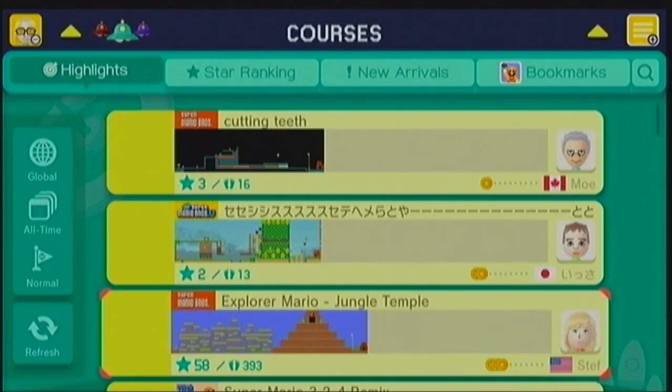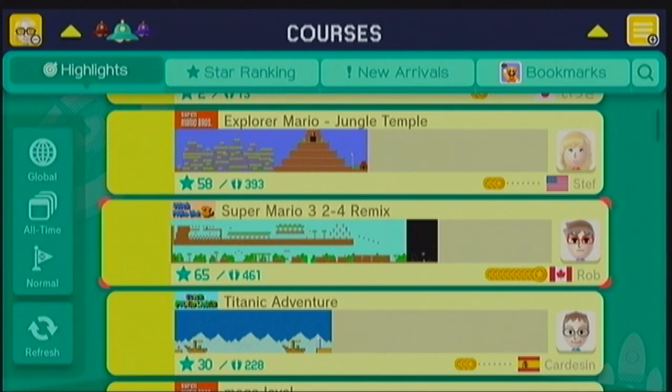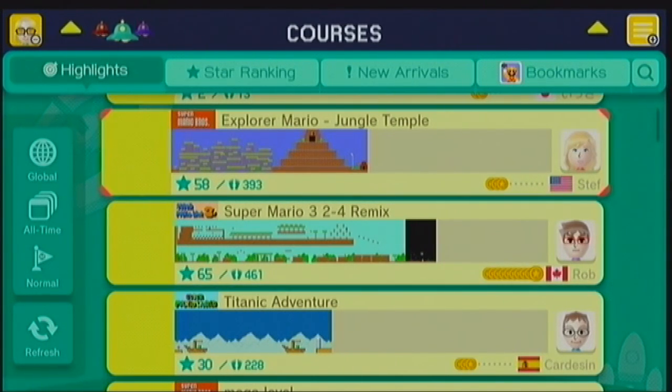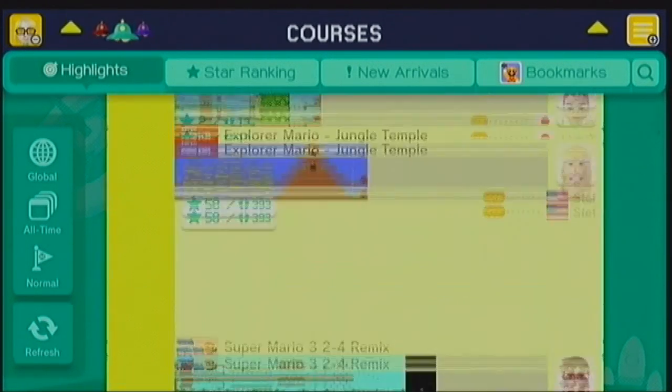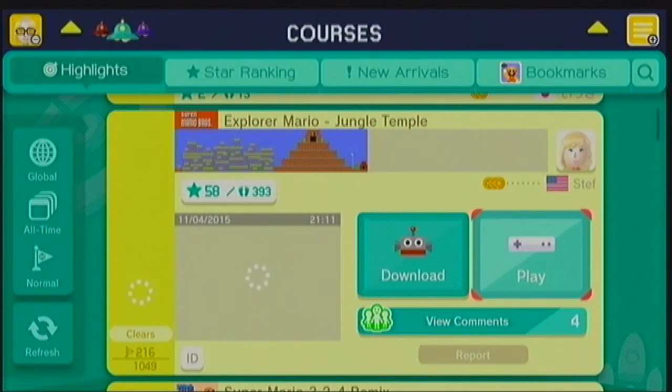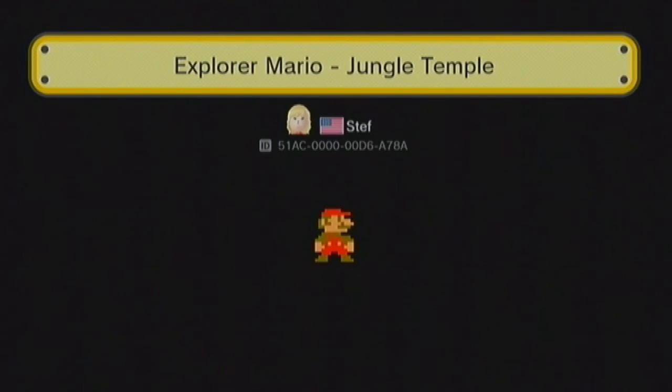Let's see what kinds of courses we can play here. So we have Desert Land, level 4 from Mario 3. Let's actually start off with Explore Mario Jungle Temple by Steph from America, and it looks like this lady has 58 stars, so will this course be very good? Let's just see.